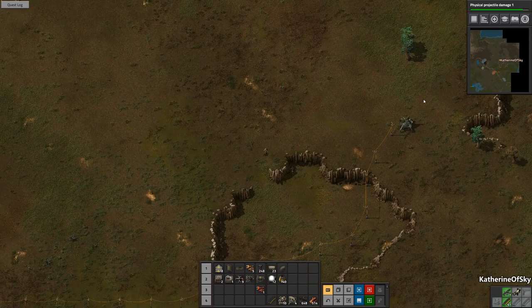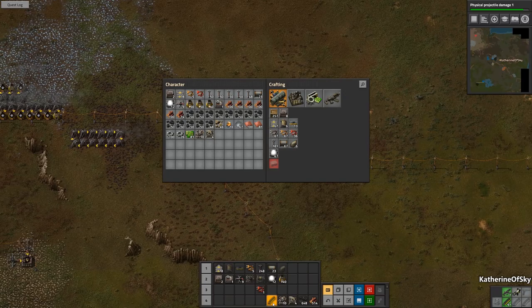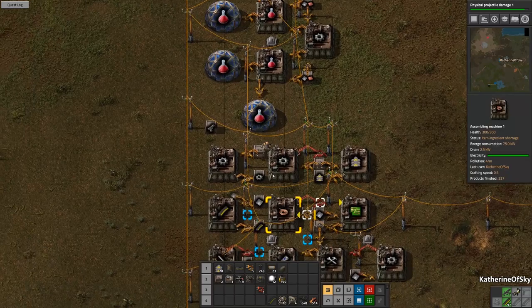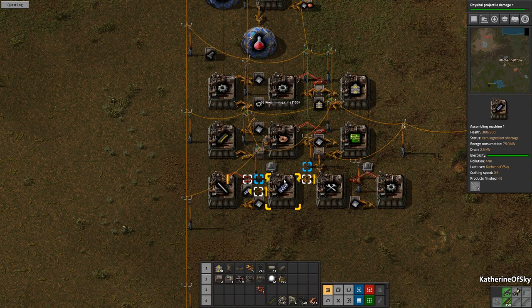I think we need to take out that biter nest. Let's go see if we can get some more bullets — they're called magazines, firearm magazines. We need the magazines. Now this is very temporary so far — all of this is going to go away and be changed into other things later. This is very slow — only 53. We need to fix this, it's really slow.